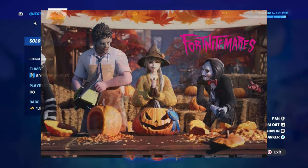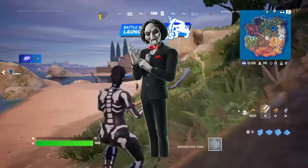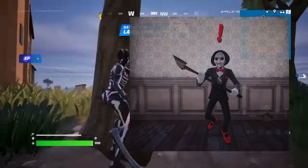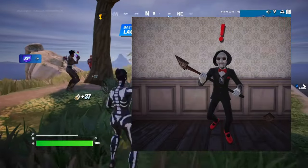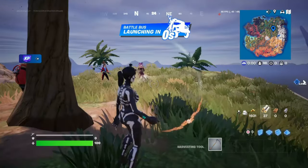Fortnite Mares is finally here. With it comes some exciting new skins, like Billy the Puppet from the Saw franchise, who has made his way onto the island as an NPC boss. Let's explore everything you need to know about finding him and the best strategies to take him down.